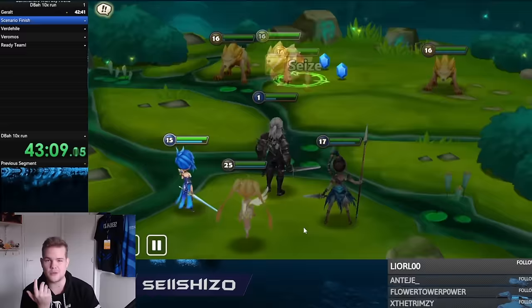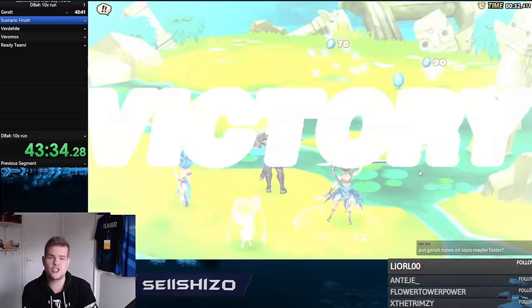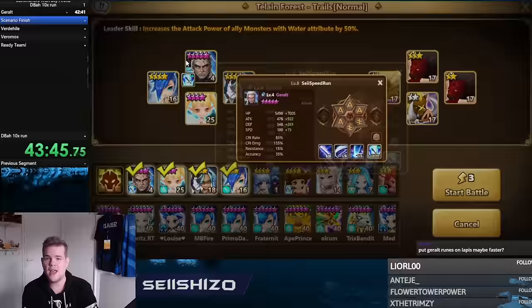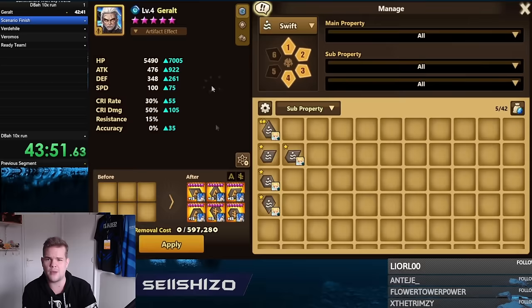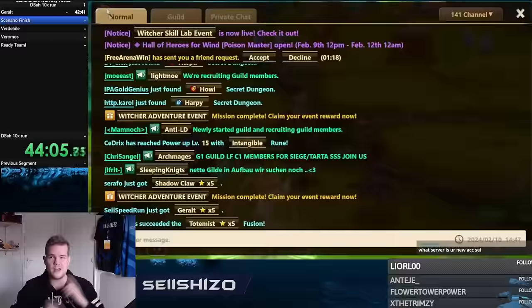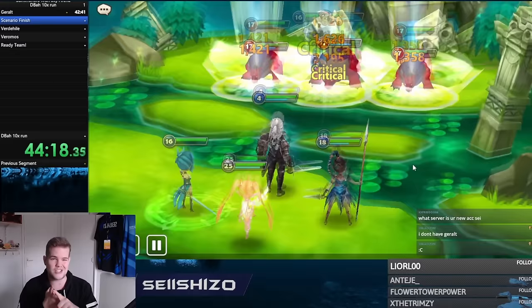I actually put Gerald's rune set on the Magic Mike at one point because Magic Mike has more AoEs. But Gerald's S3 was somewhat disappointing, even for the final Dragon's Abyss Hard run. However, Gerald's S2 cleans waves very easily — absolutely ridiculously strong.